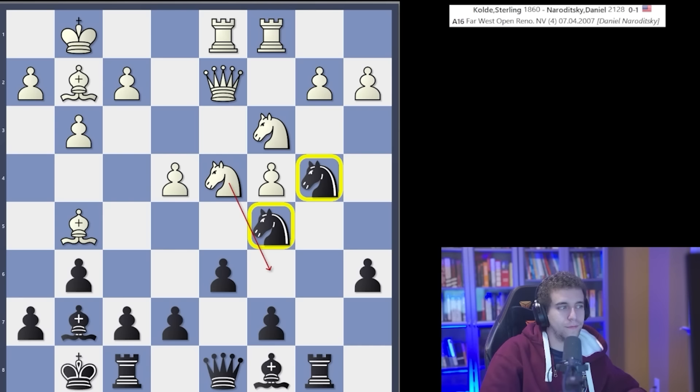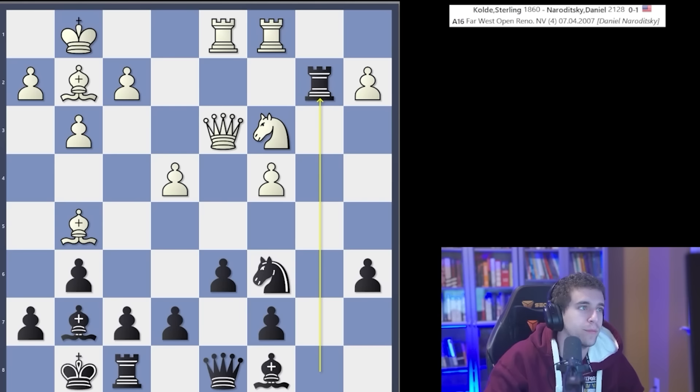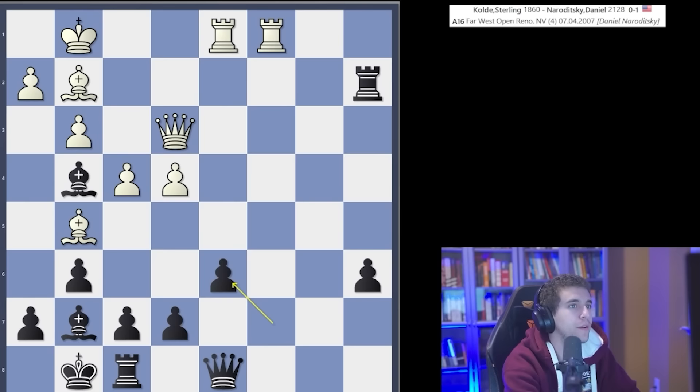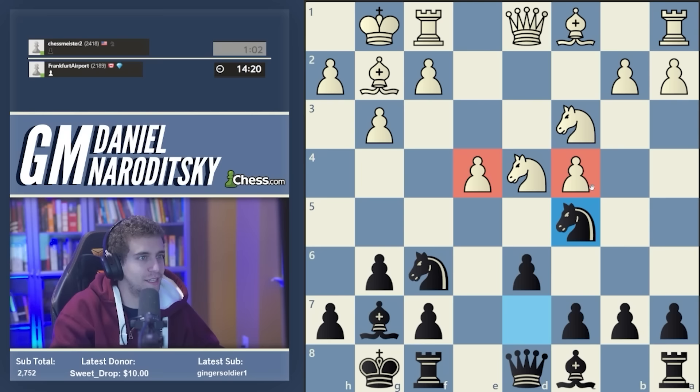Knight d3 — which knight? Not the one guarding c6 because that walks into a fork. Rather you play knight Cd3, interfering between the queen and the knight and attacking the rook. White goes knight c6, deflecting my knight in turn. But after the trade, I take the very important pawn on b2 and White's position collapses. I went back to b4, took another pawn, got my bishop out, brought my queen over to b2 and he resigned. I can show you a million games like that where White's center collapses really quickly.